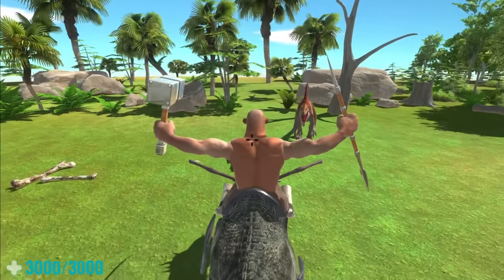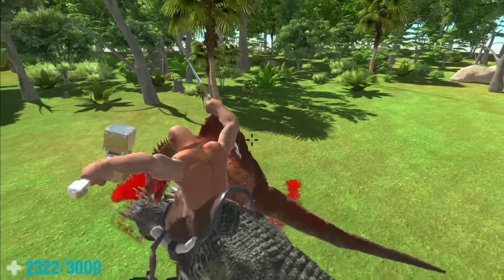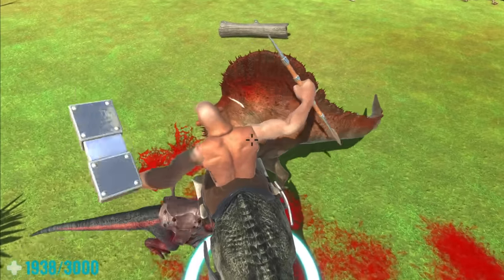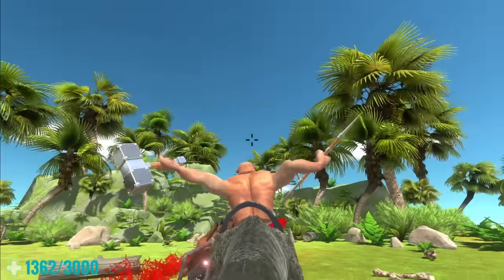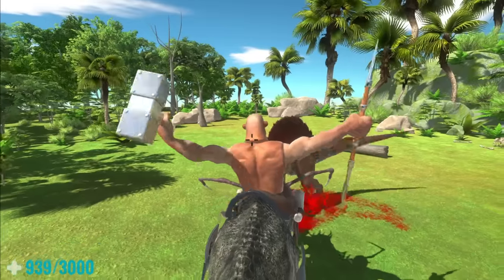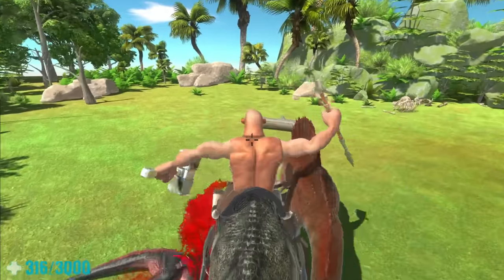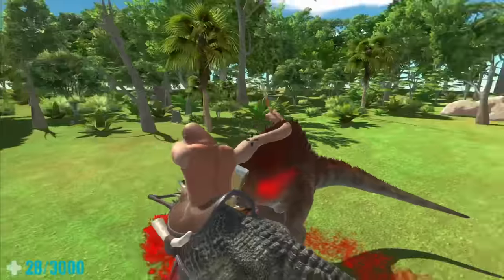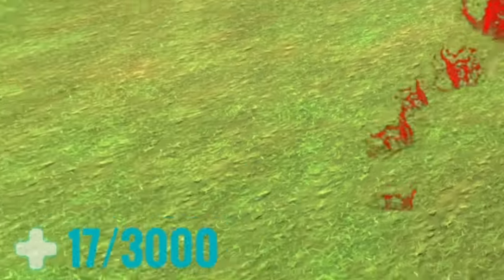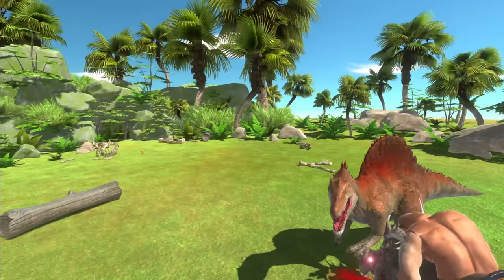Now let's go ahead and fight some dinosaurs - we've got the Carnotaurus and the Spinosaurus, but it should be pretty easy for us. Look at the guy with the spear just jabbing the Spinosaurus. We're kind of dying actually - it's not looking too good. These are very powerful dinosaurs we're fighting. The Carnotaurus seems to be down - now we just need to kill the Spinosaurus. I don't have much health left - 17, 15, 12, 10. I'm dead. We almost got it though.